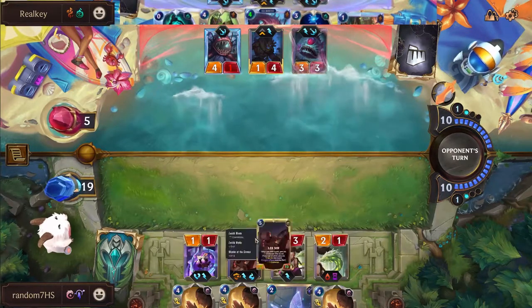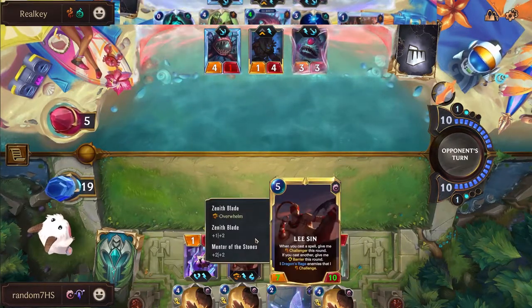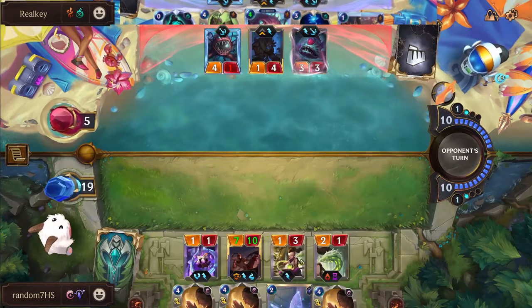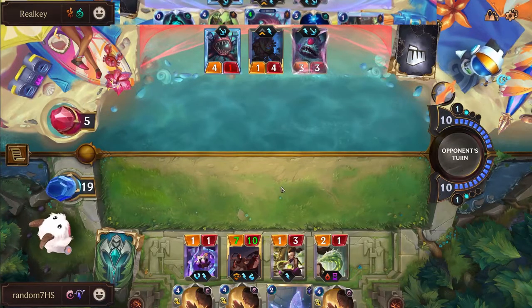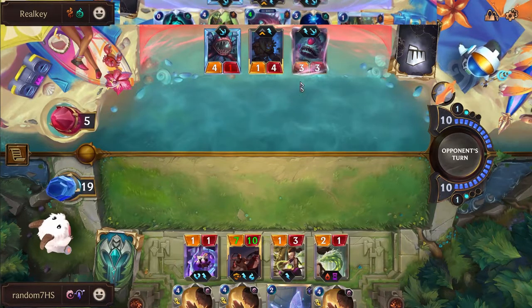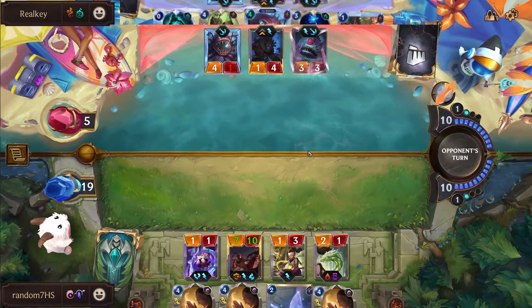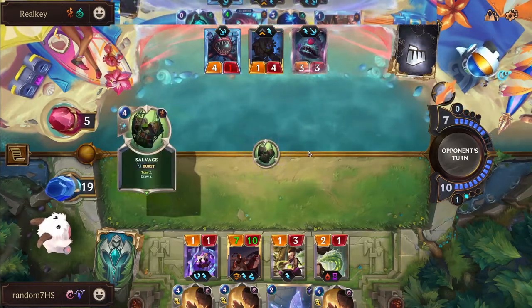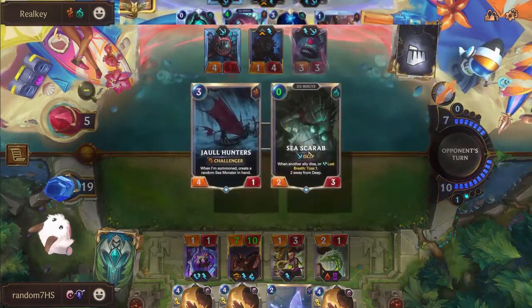Lee Sin currently sitting at 10 HP - cannot be Devoured in its current state. The Eye of the Dragon is very nice for Random because all you have to do is not die this next turn. If you don't die this turn, you get to untap with Lee and Real Key is very quickly running out of ways to not die.